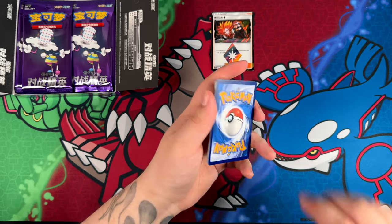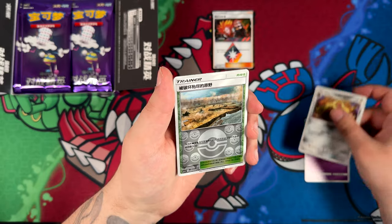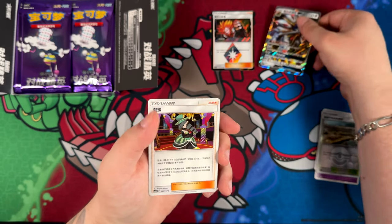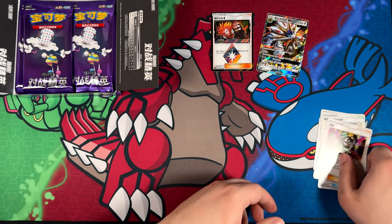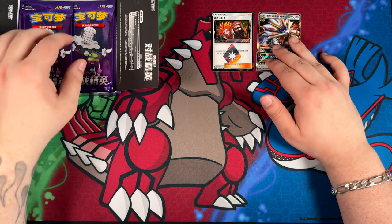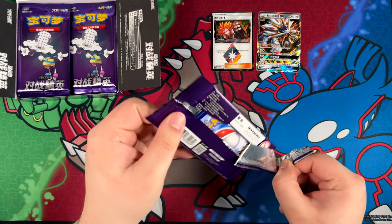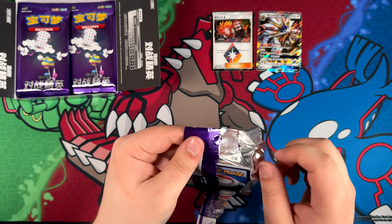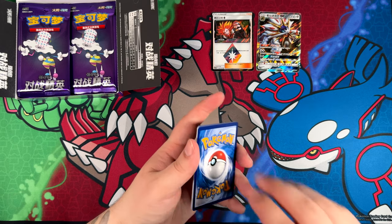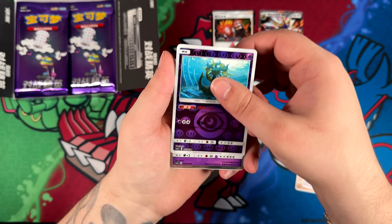We do have a lot of packs to go through — 30 in total. Yo, a Solgaleo GX! Not too shabby. I think I've said it in my Alter Genesis opening as well — it's so nice for a change to see these GX cards, because we don't see them anymore. We've already moved past V cards; we're now at the EX cards again. But seeing these GX cards makes me kind of nostalgic, even though I didn't collect at the time. Still super, super cool to see.